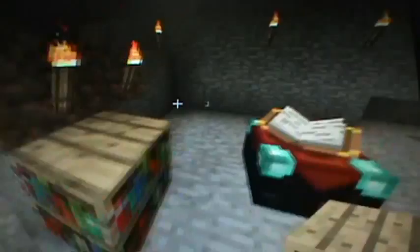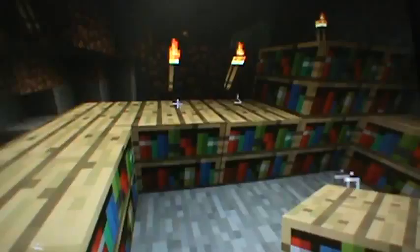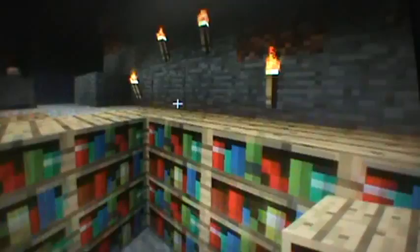Let me just spawn some bookshelves since I am in creative, so I don't need to craft them all. Then you need to make the enclosure large — I think that's why it didn't work before. Make it look really big and leave one opening like that, then just keep going.